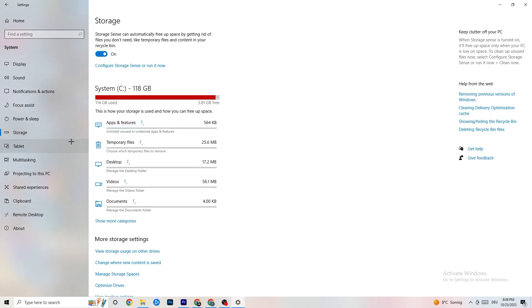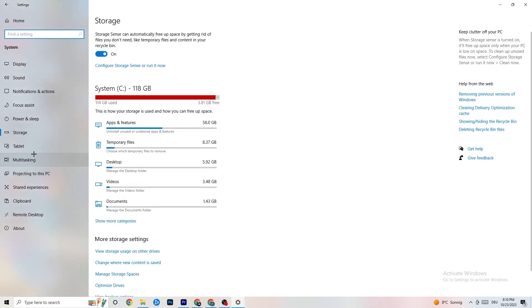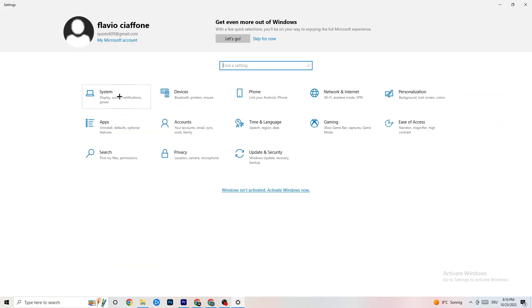Go to Storage in Settings, click on Configure Storage Sense, and run it now. Click 'Clean Now' — it will clean every trash file currently on your PC. It takes a little while, so be patient.